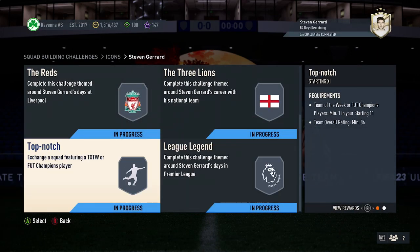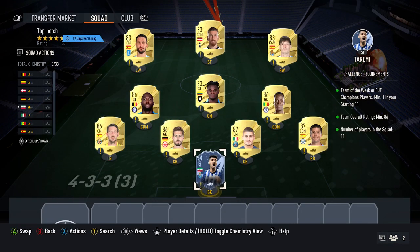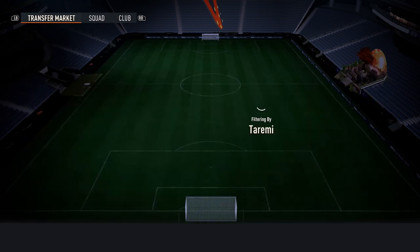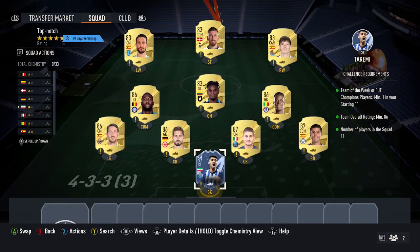Next up, the 86-rated squad also requires one Team of the Week card. This one currently costs 109k. For the Team of the Week card, Tarimi is the player you want to pick up. If there's a cheaper Team of the Week card available, pick that up instead — but Tarimi is currently around 27,000–28,000 coins, though the price is changing quite a bit since he just came out.